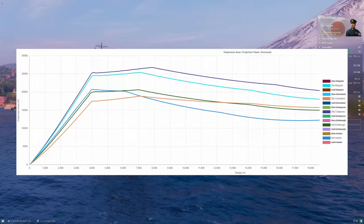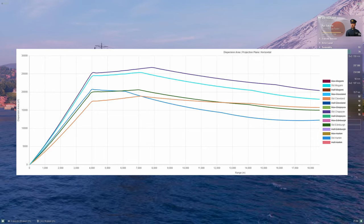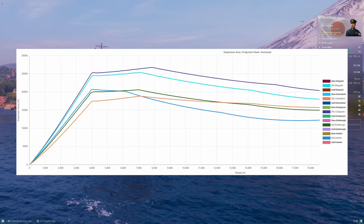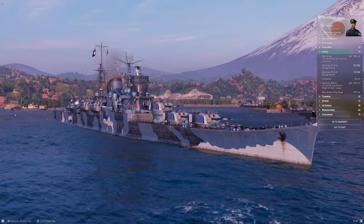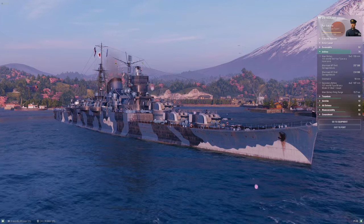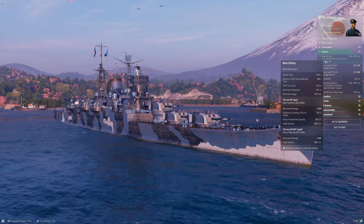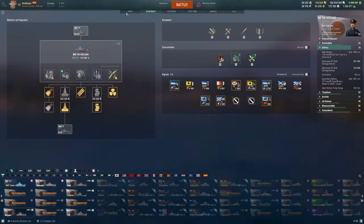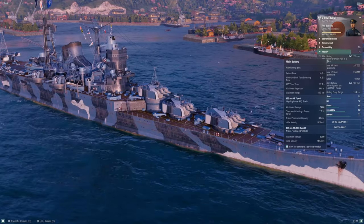Looking at the dispersion ellipse areas, up to about seven kilometers Cleveland is the winner, then Harbin takes over. Cleveland and Edinburgh kind of mirror each other. Second to worst is Mogami and worst is still Chapayev. To sum up the 155 battery: you have more barrels on the same range with a shorter reload, but they are less accurate and harder to keep on target. The turrets traverse more slowly — fully buffed, 27.2 seconds on the 180-degree turn, compared to about 22.5 seconds for 203 Mogami, which is basically a Hipper turret.